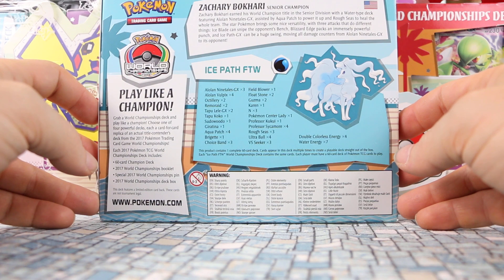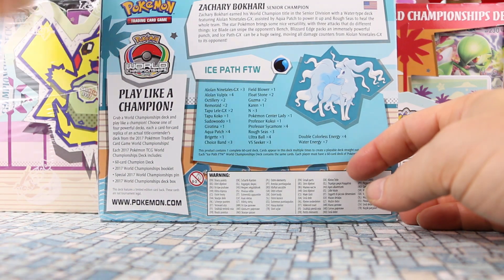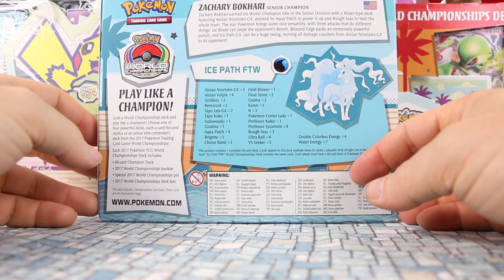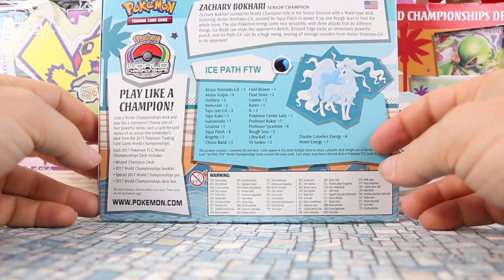Zachary earned his World Championship title in the Senior Division with a Water-type deck featuring Alolan Ninetales GX, assisted by Aquapatch to power it up and Rough Seas to heal the whole team. The star Pokemon brings nice versatility with three attacks: Iceblade can snipe the opponent's bench, Blizzard Edge packs an immensely powerful punch, and IcepathGX can be a huge swing, moving all damage counters from Alolan Ninetales GX to its opponent.